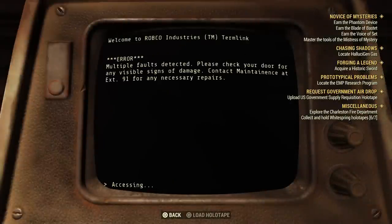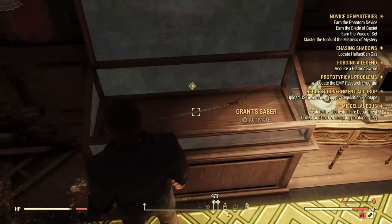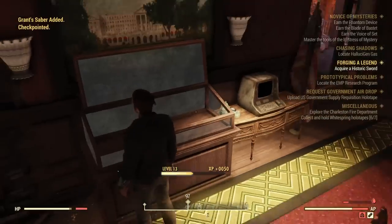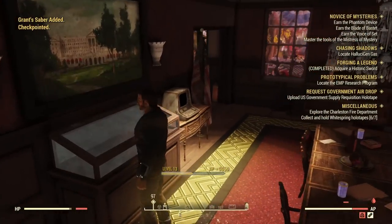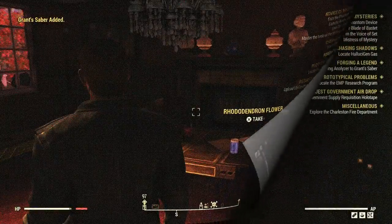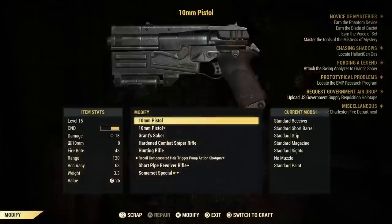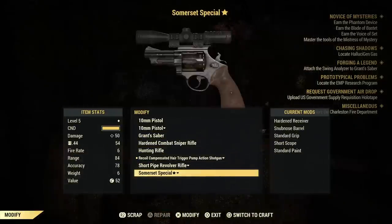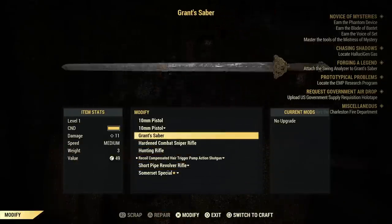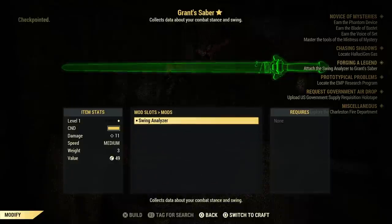Access the terminal and use — not the remote door access — the case open option to clear state and grab the sword. But having the sword is not enough; we're still on Forging a Legend. We need to attach the swing analyzer. To do that, go to a weapons workbench, select the saber and attach the swing analyzer.